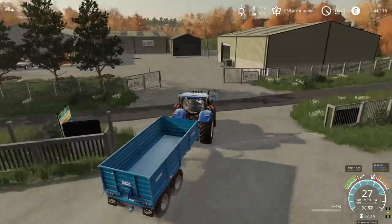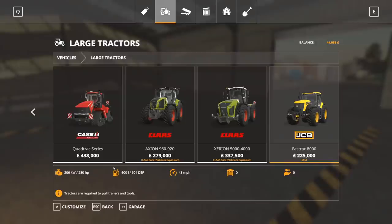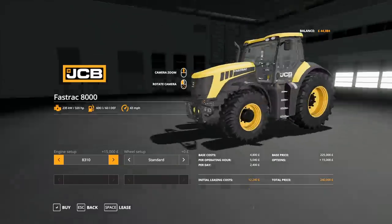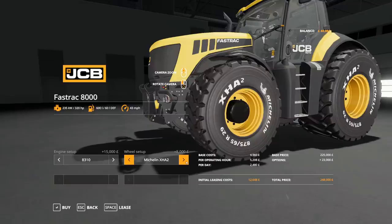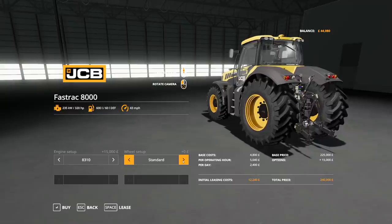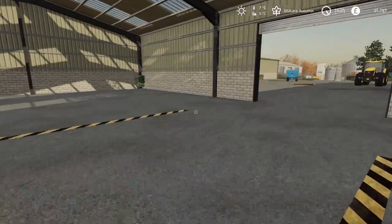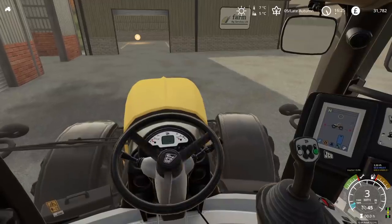Right, so into the dealership. We don't have to go for the same tractor. Looking through them, we have the JCB Fast Track 8000 series — the 8280 and 8310. Just see the price difference for renting: £11,475 versus £12,240. You do get quite a bit more power with the 8310, so that could be worth it. Look at those white tyres — sports tractor, definitely sporty. There really is a good selection. I really like those, they are so chunky. We'll lease that and get it put onto the trailer.